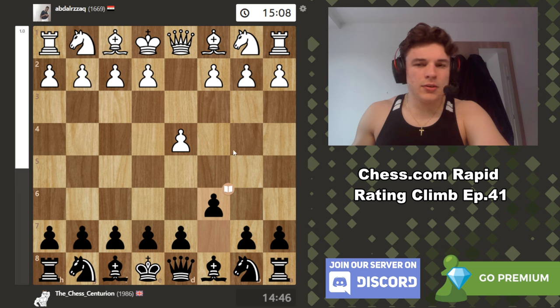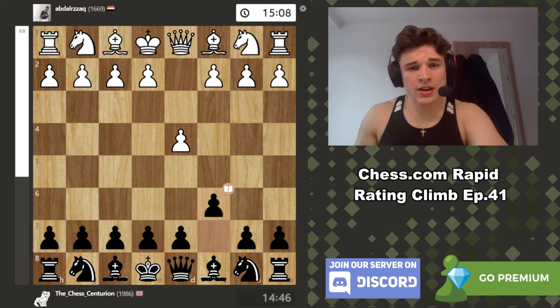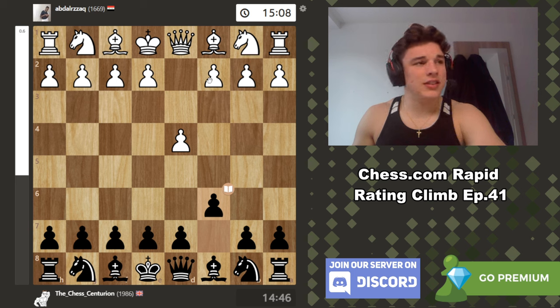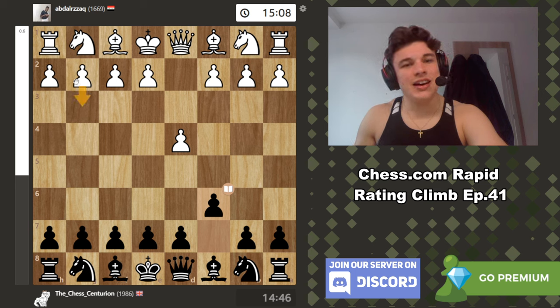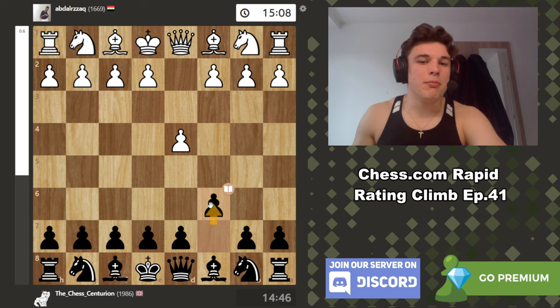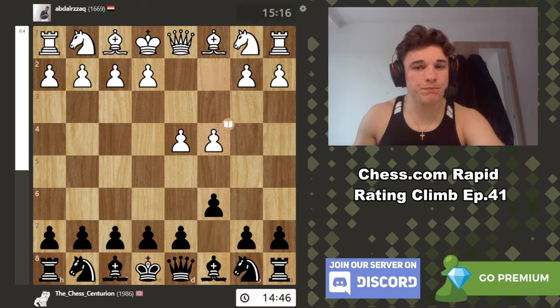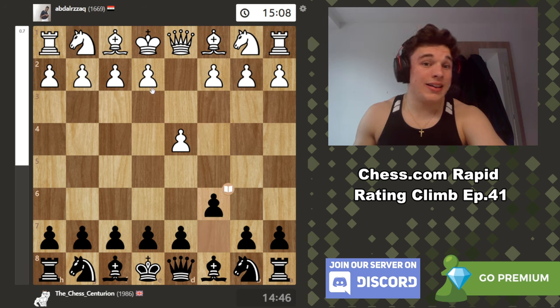D4, c6. The reason I play c6 rather than d5 first is: one, I want to try and get my opponent to play e4 so that we can get a normal Caro-Kann, because I love that opening. And secondly, I feel like after c6, a lot of opponents — if they play some kind of Catalan structure or maybe a London normally, which I might want to avoid — c6 might make them think I'm going for a Pirc defense with these kinds of moves. So they might try and take more space in the center than they normally would, with moves like c4. It's just a little bit of mind games, a little bit of a mix-up of move order.